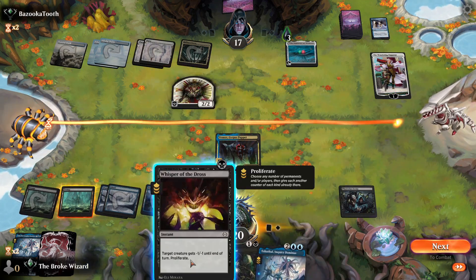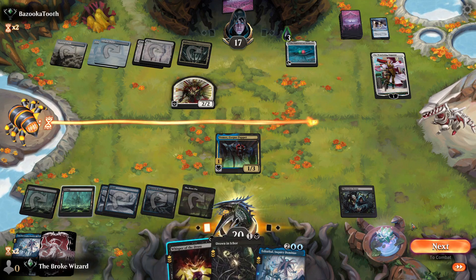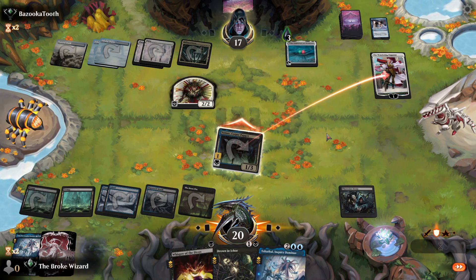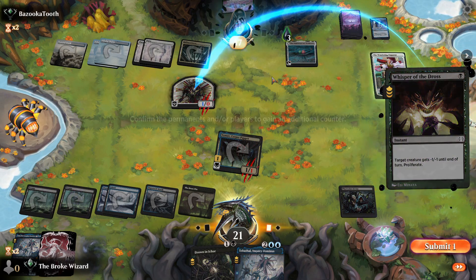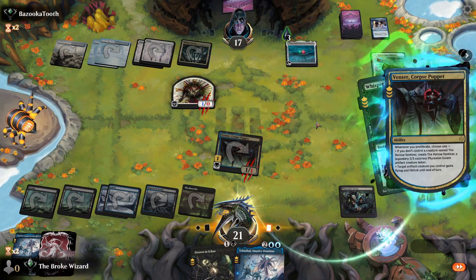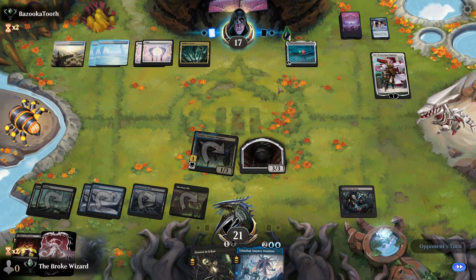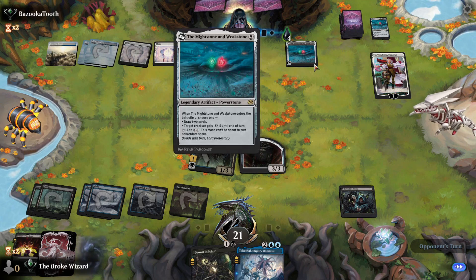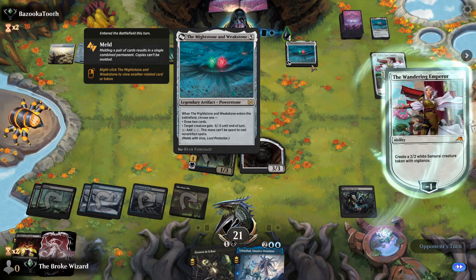We'll get rid of that thing anyway. Might as well gain our one life there — they're definitely going to protect it. We're not worried about losing two life. We'll get a blocker up in case they get anything else out. Oh — they got three poison counters. Great, I wasn't keeping track of that. Another Power Stone. We just need to make sure — drawing cards. I don't know this card very well, I've never played it.